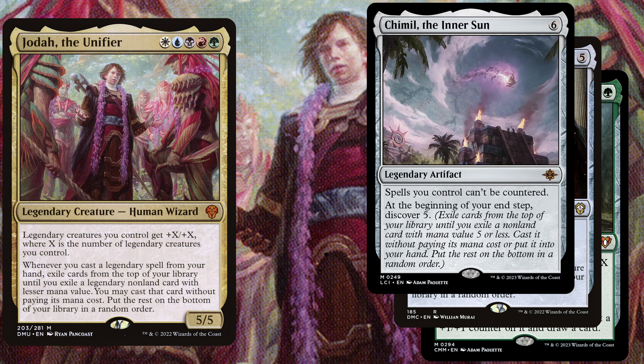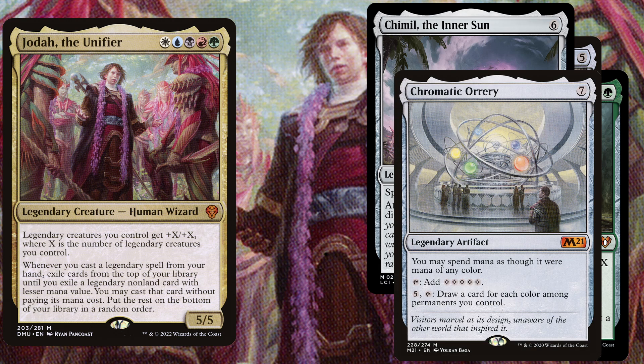For even more free value, we play Semeval, the Inner Sun, a legendary artifact for 6 mana where spells you control can't be countered. At the beginning of your end step, discover 5. To fix our mana for the rest of the game, Chromatic Orrery is a 7 mana legendary artifact — you may spend mana as though it were a mana of any color, tap it to add 5 colorless mana, or pay 5 mana and tap it to draw a card for each color among permanents you control.